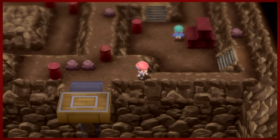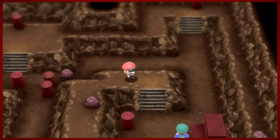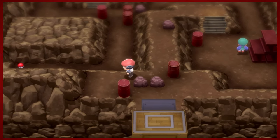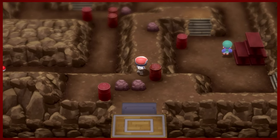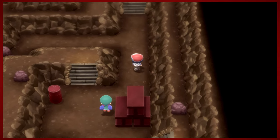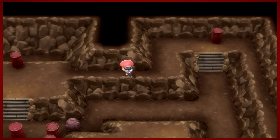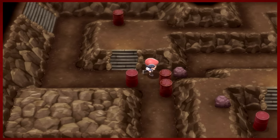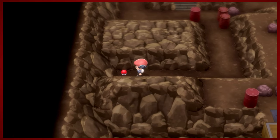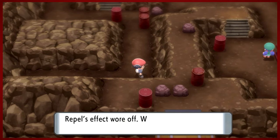That's a lift down to the bottom of the shaft, and we're not ready to go down to that yet. We're gonna try to collect everything in here - there's a few items to be got in the Iron Island. It's not too complicated, thankfully. But if you didn't bring an escape rope, there's one for you. That's nice.